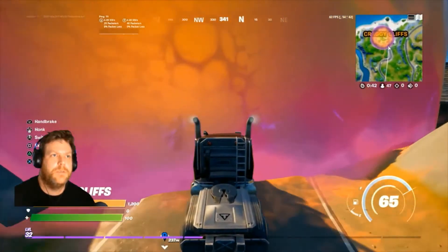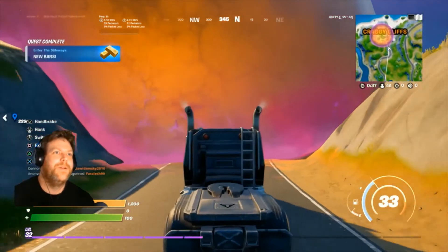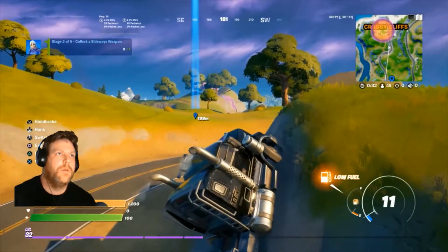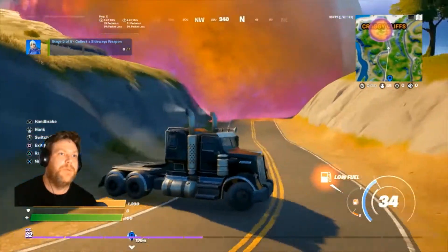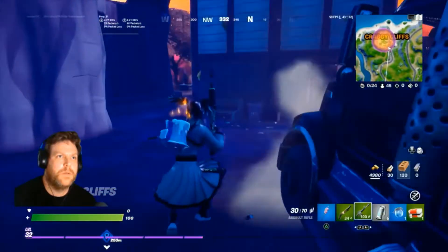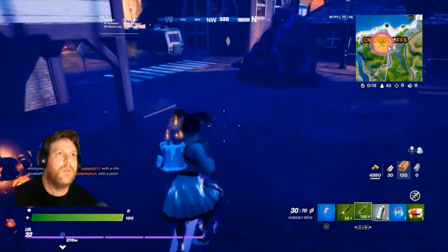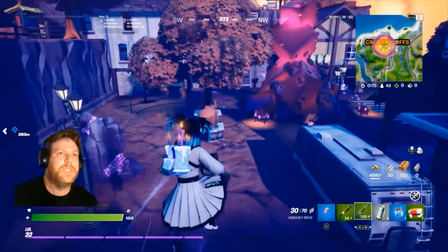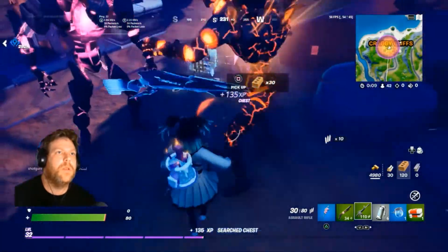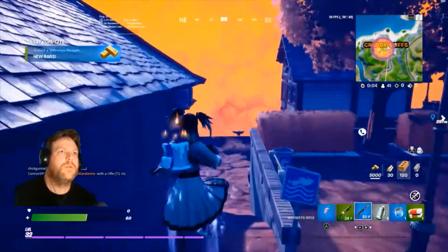Here we are entering the sideways. We need to collect sideways weapons, so we're going back in again, looking for a chest. There's a chest there. All we need is one sideways weapon — there we go, got it.